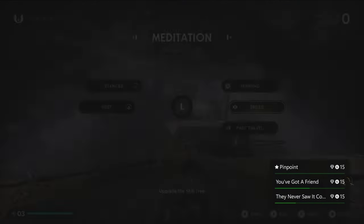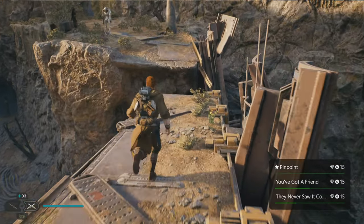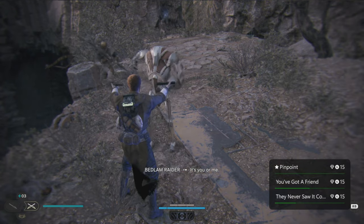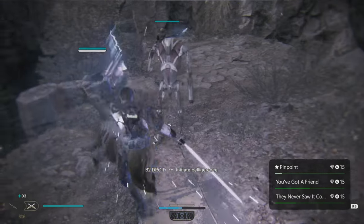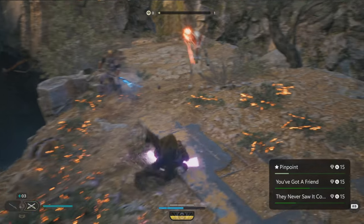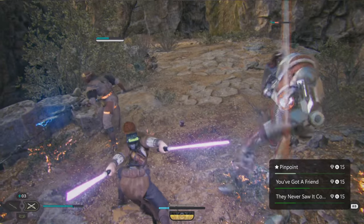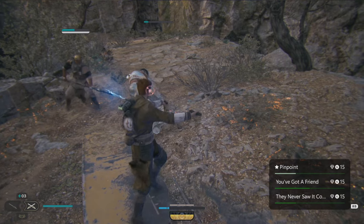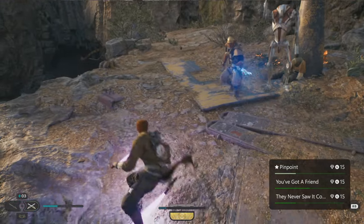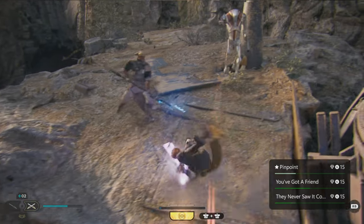Now we're going to go to the farming spot. There is a blaster droid — I'm going to try to take it out since it's sometimes melee. We're going to hold the Y button, and if we release at the right time we'll get a Pinpoint done. You've got to do this 10 times — it'll take a lot of practice. There is a meditation circle nearby to make things easier. If the blaster droids are annoying, take them out first and then focus on the melee ones.